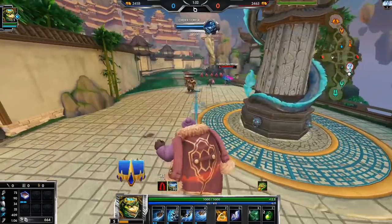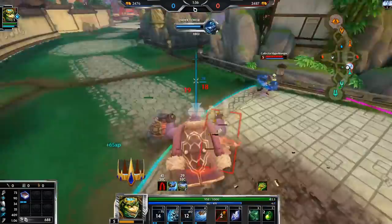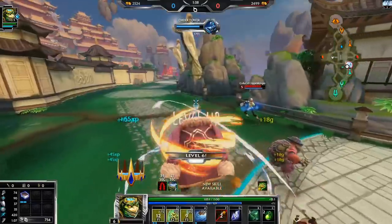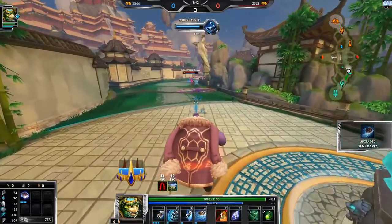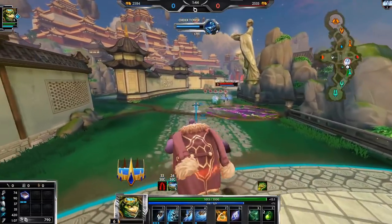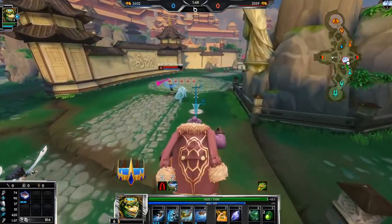Okay, she's going Transcendence build, which makes sense — it's a good build to have. I could try to blink on her right now since she doesn't have Beads, but nah, let's wait for a better opportunity. There will be better opportunities since she doesn't have Beads — like seriously, I could push her into tower really far.